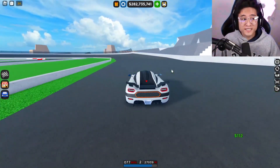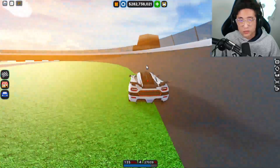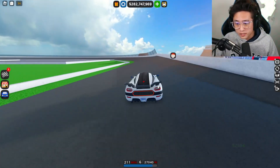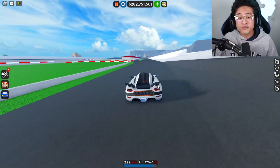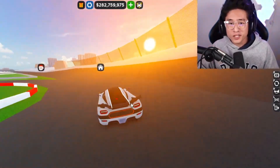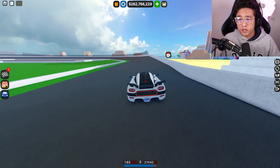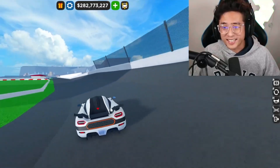This is probably one of the sickest cars we've gotten in Car Dealership Tycoon. I was really wanting a hypercar and Foxy did just that. Today I'm going over the brand new Koenigsegg Agera One of One - one of the lightest and fastest vehicles in the world. Be sure to smash that thumbs up, subscribe, and click that notification bell. Comment below: have you guys gotten your Koenigsegg One of One?